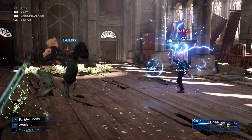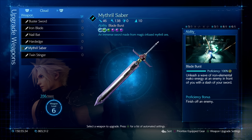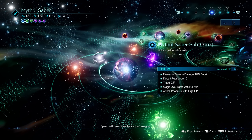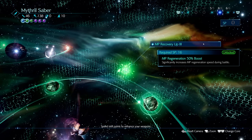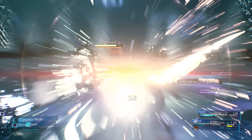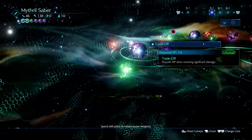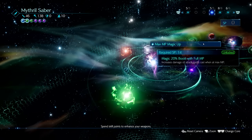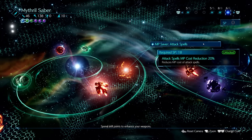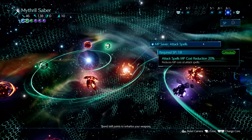The best fit for this build is definitely the Mithril Saber — it fits like a glove. It provides a big magic attack bonus and some awesome perks to sustain your damage longer. It's the only weapon that gives a 50% buff to MP regeneration in fights, which is very important since you don't have other means to regenerate MP. There's also a trade-off ability that gets you more MP when enemies deal damage on you, plus a 20% MP cost reduction on spell attacks when you invest points into it.